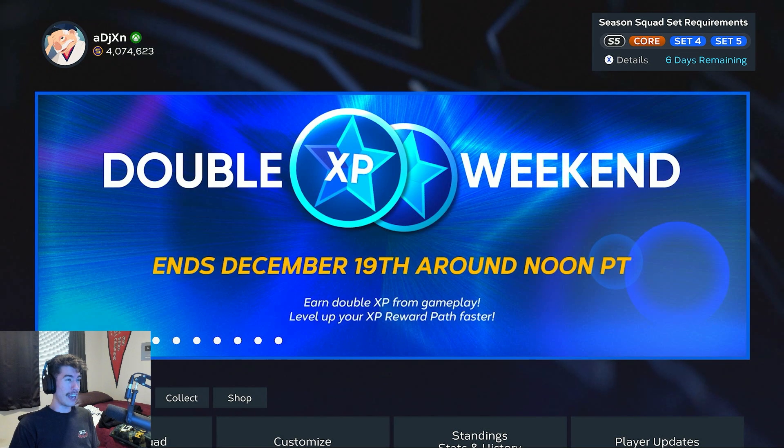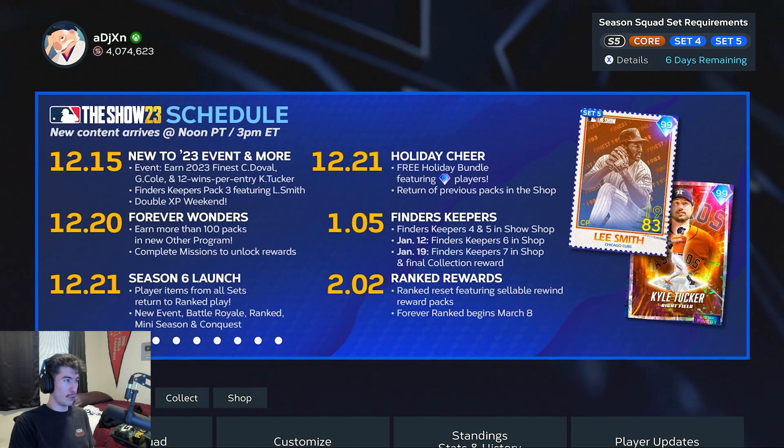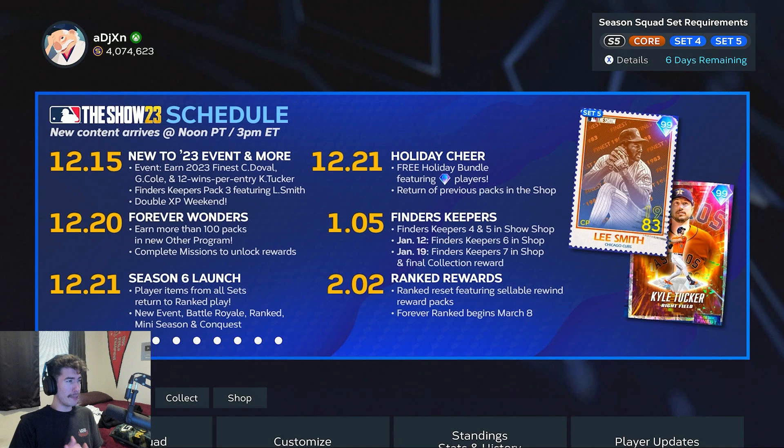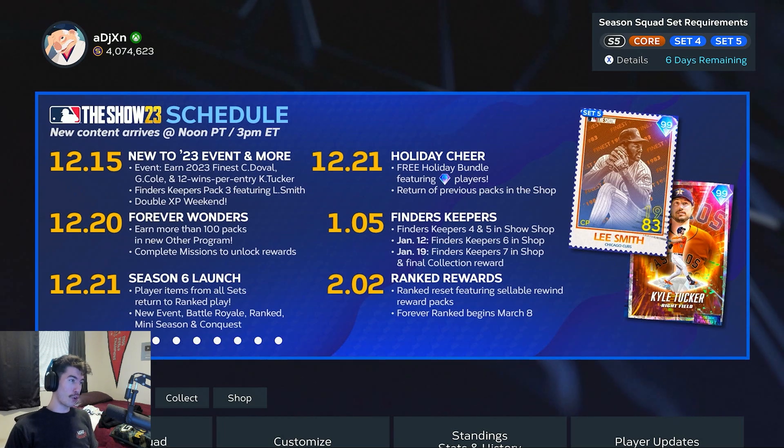First of all, we have a double XP weekend going on. It ends December 19th around noon Pacific. We have a new event with three new diamonds in there, and then we also have a new pack — a new Finders Keepers pack with a 99 overall relief pitcher.